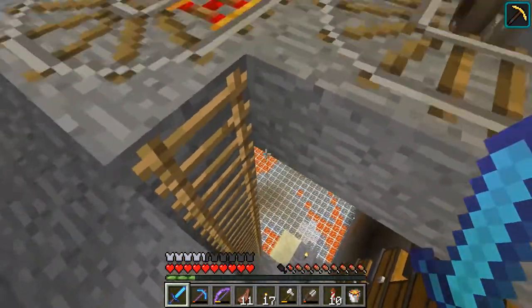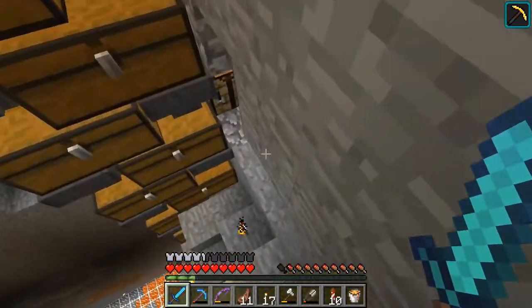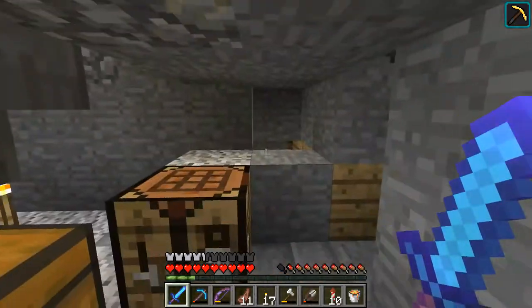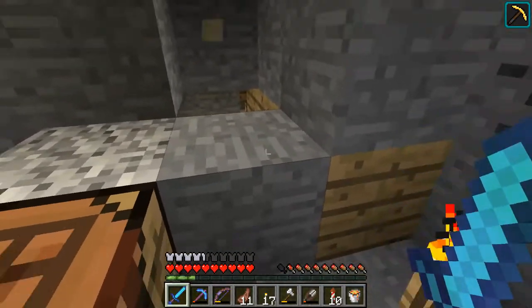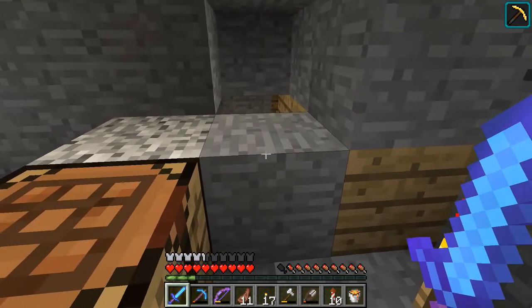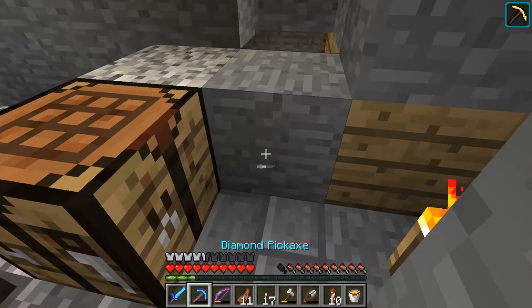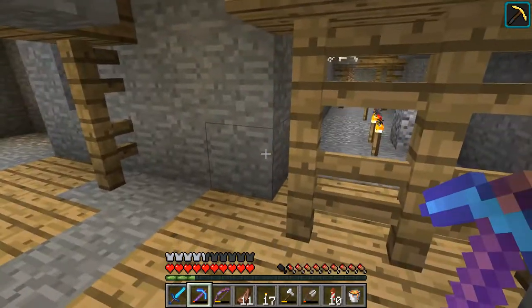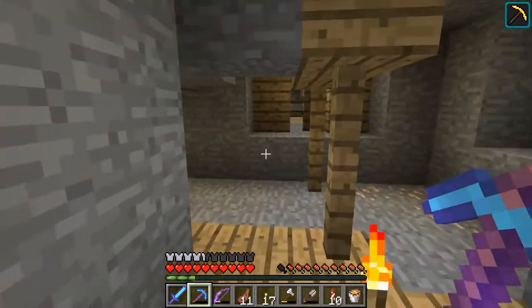As a lot of you probably know, cave spiders are only found in abandoned mine shafts, which we have under our industrial district. And not only is there not only one spawner, not only two spawners, there's actually three spawners. And anybody who's ever played with cave spiders knows that they are terrifying.